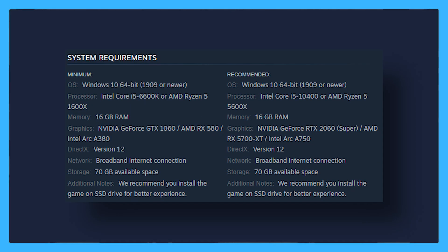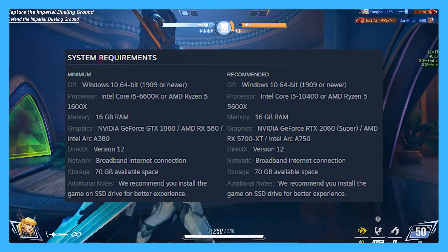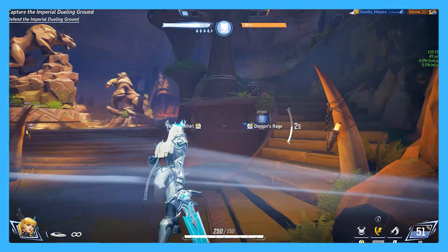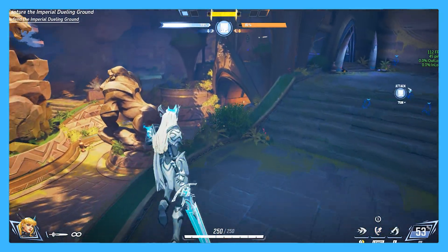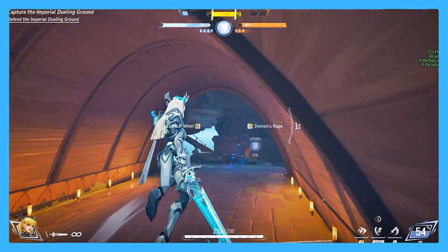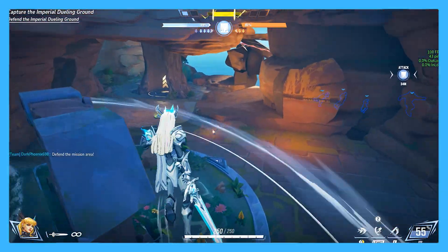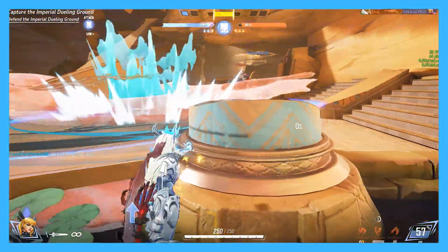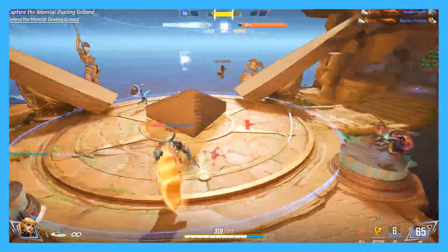The recommended specs for Marvel Rivals are an i5 or Ryzen 5, 16GB of DDR4 RAM, and an RTX 2060 — which is a pretty big requirement. Most people are still running GTX cards, so chances are it's not only your internet holding you back, but your GPU. This game is really dependent on NVIDIA's DLSS software, which is sprinkled all over it. It makes sense why an RTX or RX GPU is recommended — it makes deep use of that AI framing software, which actually helps boost performance. That's why most games nowadays depend on this, even new-gen consoles.